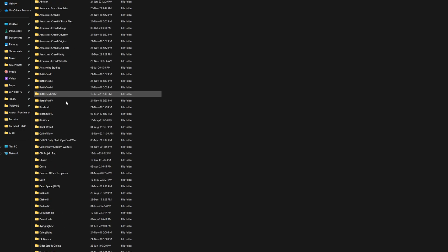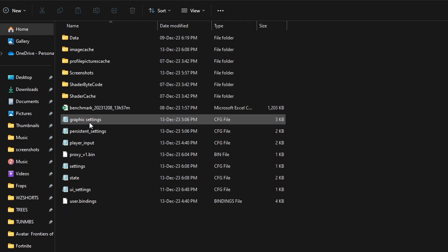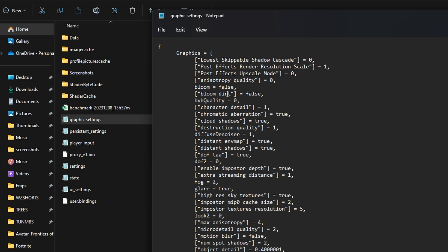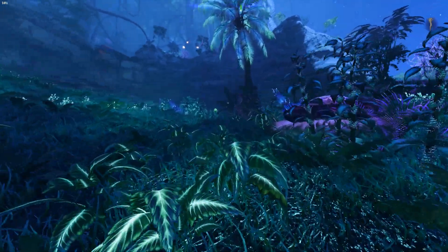Now if you're on PC there's an easy fix for that. You just need to go to My Documents, My Games, find AFOP — Avatar: Frontiers of Pandora obviously. Click on that, click on graphical settings, that will open up a file, and change the bloom to false. Make sure you save the file and just open up the game, and it should be fixed.